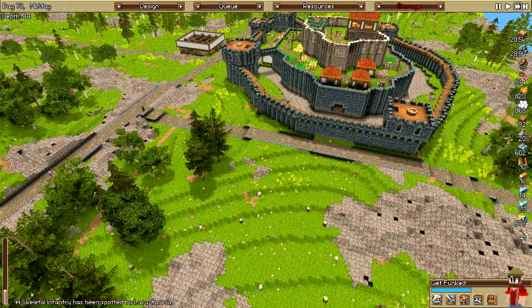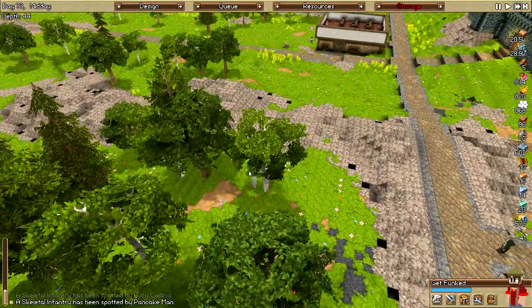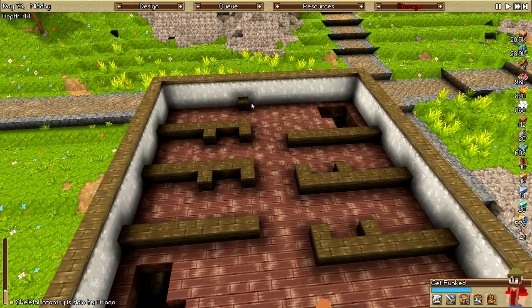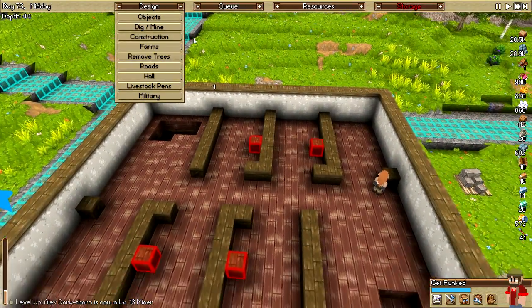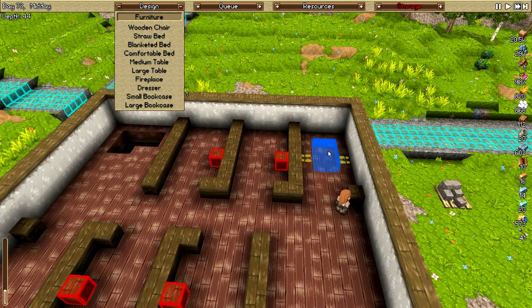Dear lord, another skeletal infantry. Another one - geez. All right, we can't be going running off after every skeletal infantry, they're everywhere. What's going on here is I originally made the rooms quite small and I was going to see if I could fit another set in the middle, but that was way too cramped. I figured I'd rather set up these rooms nicer so I extended them out - they're going to be longer. Now I've got to wait for my miners, but we can still start putting stuff in here. Comfortable beds - oh yes, comfortable beds! Everybody's been waiting for these.